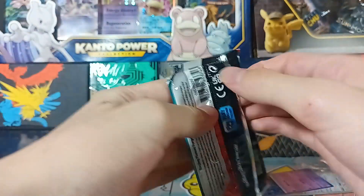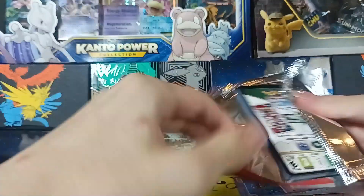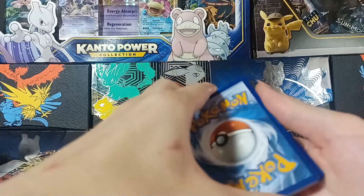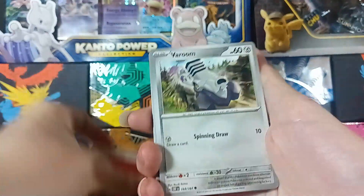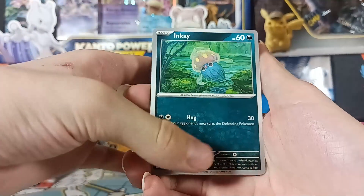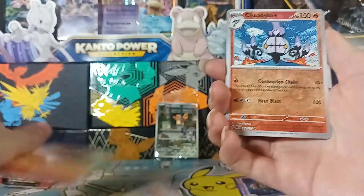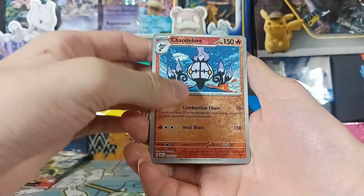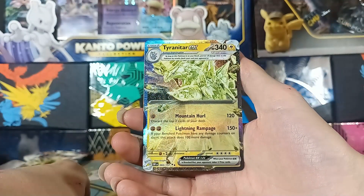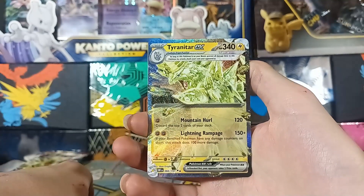We only have three more packs so this may be the most clutch final three packs of all time. Here's the code. Guess the energy — fighting? It was fire. Verum, Larvitar, Cleffa, Inkay, Armarouge, Ortega, Volcarona, Chandelure, Aldaron and... we got something! A Tyranitar EX! Okay, we didn't get completely skunked, but this box is also kind of bad so far. We got a few more packs — we could still do this.